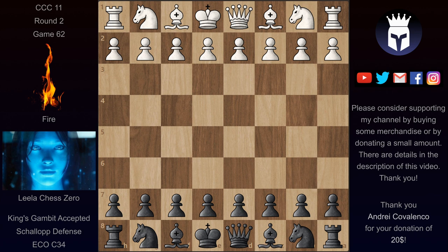Hello and welcome to a new game from CCC11's round 2. In the last video we saw T60 win a nice game with Black against Fire. Let's see now what Big Leela can do with Black, also against Fire.